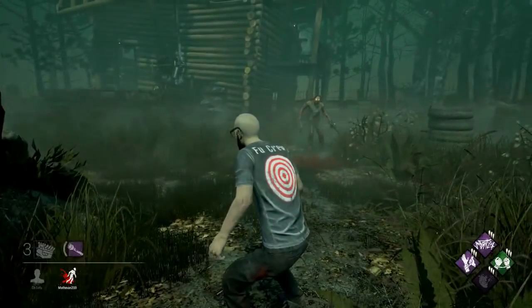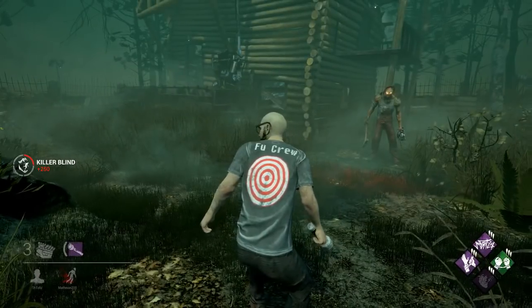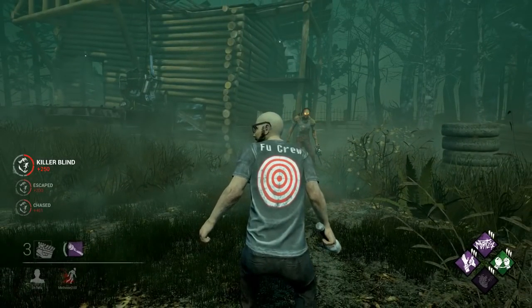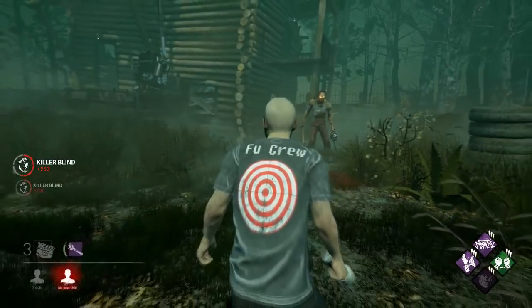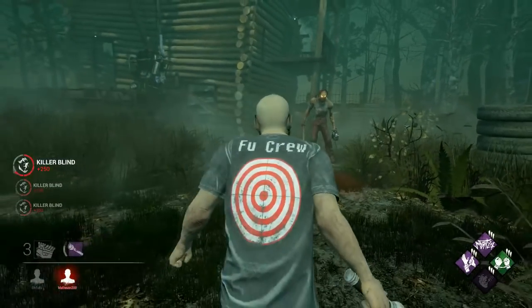We'll begin with the basics. Flashlights in DBD require you to shine the beam at the killer's face for one whole second for the blind to kick in. Anything less will only turn the killer's camera slightly bright and go away instantly. When the blind kicks in, it lasts about 2 seconds and then slowly fades. You can actually re-blind the killer quickly by starting another blind just as it begins to fade. This is called chain blinding, and we'll come back to it later in the video.